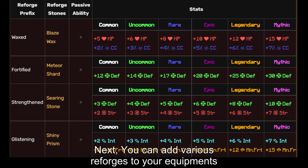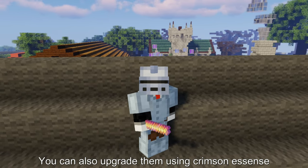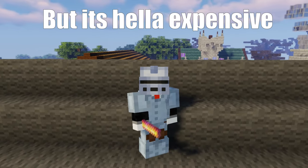You can add various reforges to your equipments. You can also upgrade them using Crimson Essence, which makes them even better.